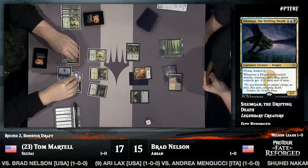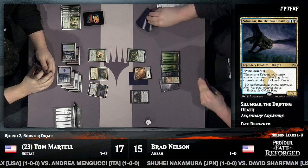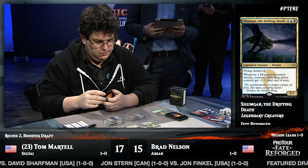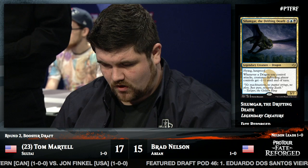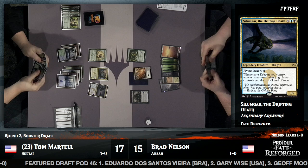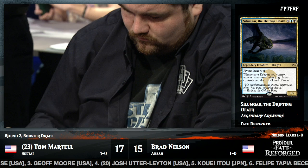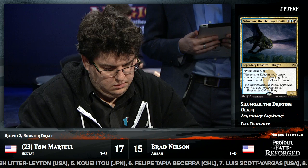Is that Silumgar, the Drifting Death? Yes — a hexproof 3/7 flying Dragon. Whenever a Dragon you control attacks, creatures the defending player controls get -1/-1 until end of turn. This is just what Tom needs on this board: lots of high-toughness creatures gumming up the ground, Brad's Sultai Flayer threatening to gain more life, and Tom adds a hexproof flyer that's very hard to interact with. It's not Killable with Kill Shot, not Rite of the Serpent-able — he'll just get in for three every turn and put Brad to the test.